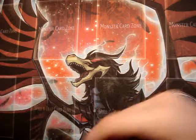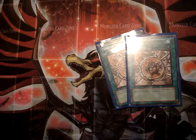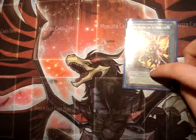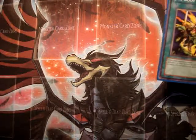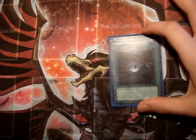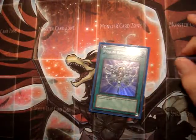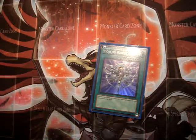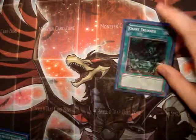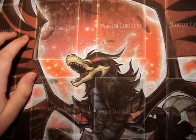Two Mystical Space Typhoon to destroy their backrow. Two Pot of Avarice — this is my staple. You need to have more defense, and one My Body as a Shield. Dark Hole to destroy their monsters — Monster Reborn, staple. Monster Reincarnation to get your Judgment Dragon or Celestia back. And Forbidden Chalice to do stuff with their opponent's traps.